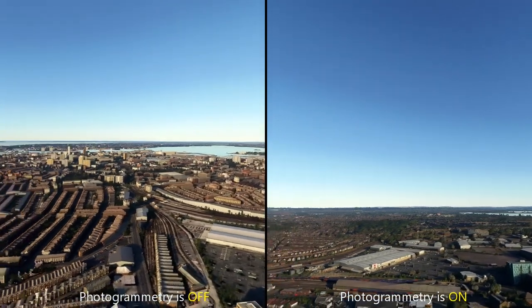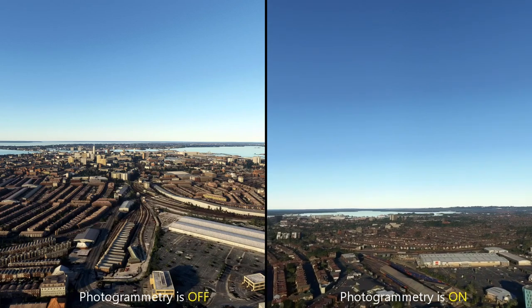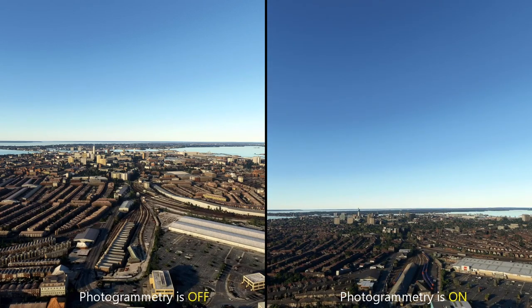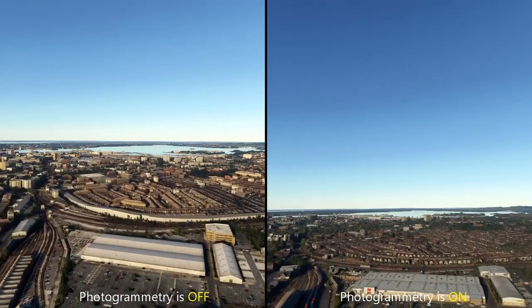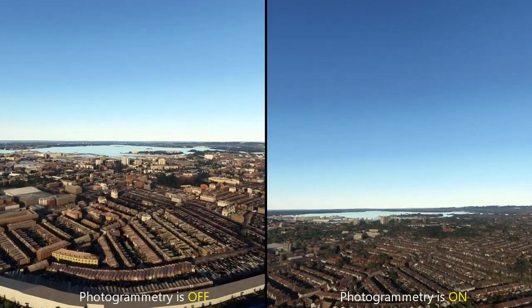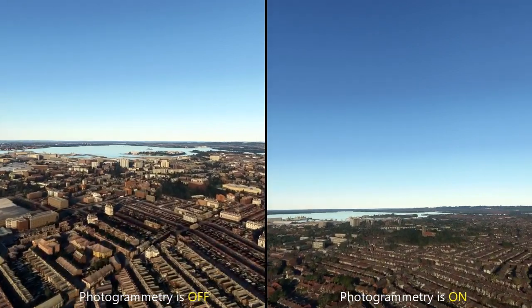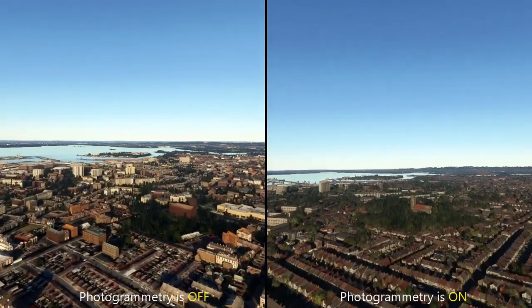This is around towards Portsmouth railway station. As the cameras come to a stop, the gray building on the right-hand side looks completely different between the photogrammetry-off and on versions, with the right being a much more accurate rendition. These houses we're passing over are also much more accurate — it actually looks like a housing estate rather than just vacant plots on the left.